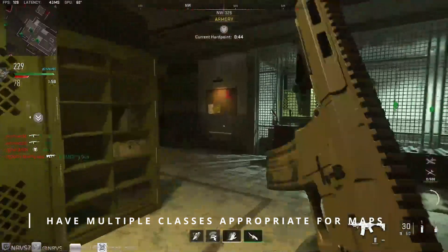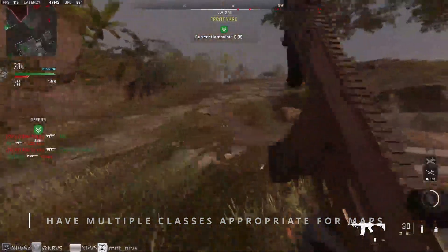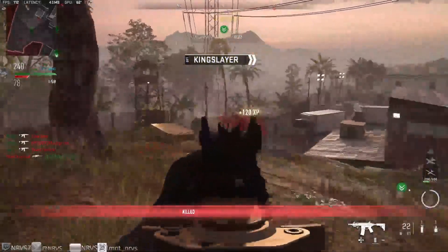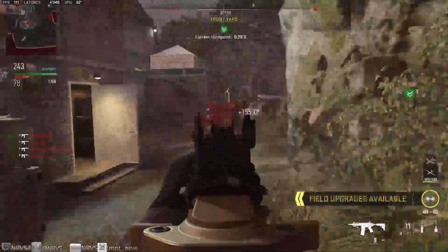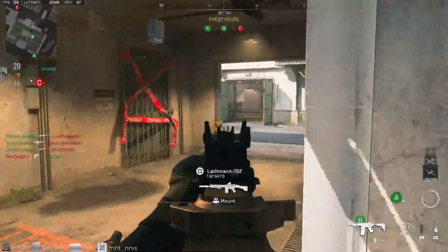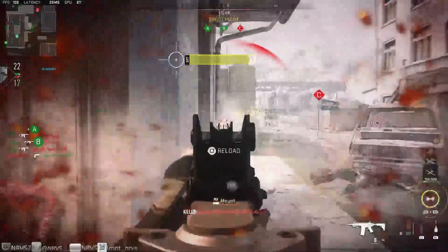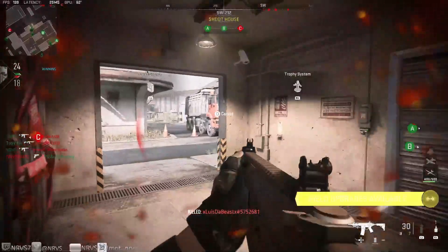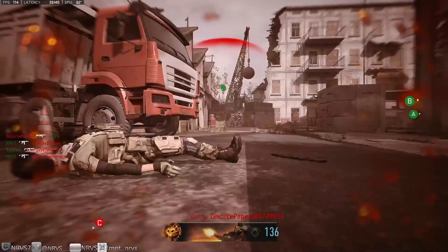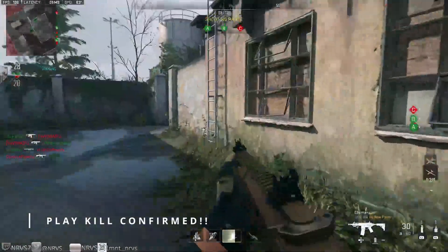The first tip is to have multiple classes ready depending on the map. Certain maps will cater to certain weapon classes. Across Modern Warfare 2, El Asilo and Taraq are easier for snipers and marksman rifles, while maps like Mercado, Embassy, or Farm 18 differ. Have multiple classes made for the weapons you are working on so that when the right map comes up, you are ready. For example, if you are working on the Kastov 762, have a class set up for larger maps with sights tuned toward accuracy, and a separate class for Shoot House or Farm 18 tuned more toward ADS speed and movement.